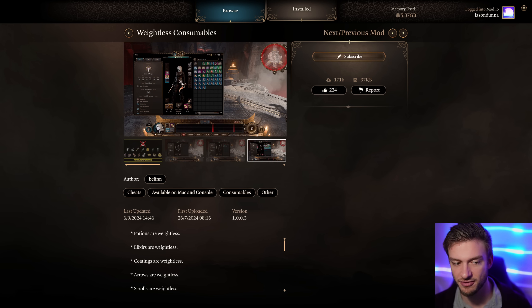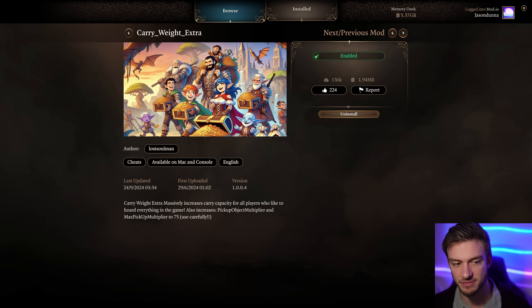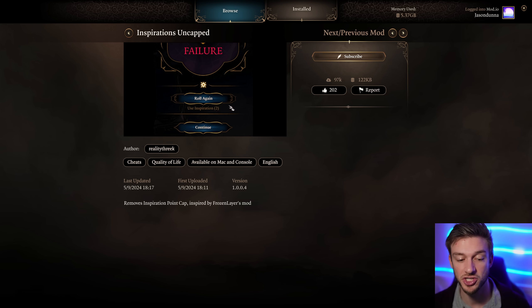Weightless Consumables is another quality of life change. I like the mod that removes the carry weight limit - take this one and you won't have to take the other mods because you have basically infinite carry weight. There are a lot of items you'll be carrying around in Baldur's Gate 3, so getting this just takes that concern away. Inspiration is now uncapped too - you could only get four Inspiration before, but now you can get all of it, so no more wasting it.